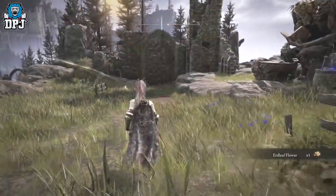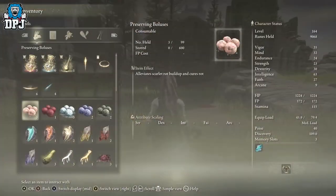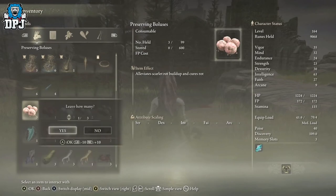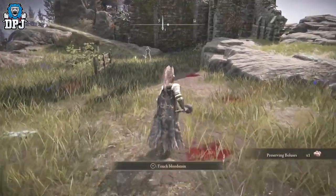So this method allows you to duplicate anything you can leave — basically, if you leave an item, you've got that option. If you click on an item and it says 'leave', meaning you can drop it on the floor, any item you can do this with, you can indeed dupe easily, and it is really easy.